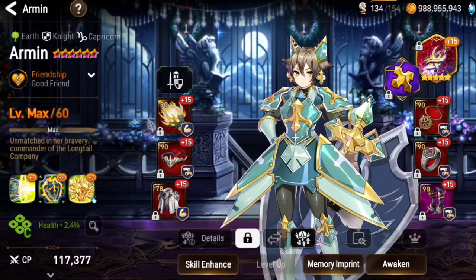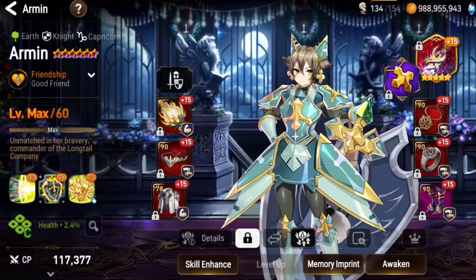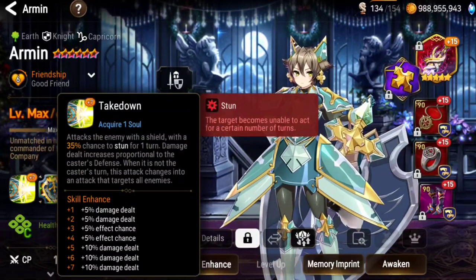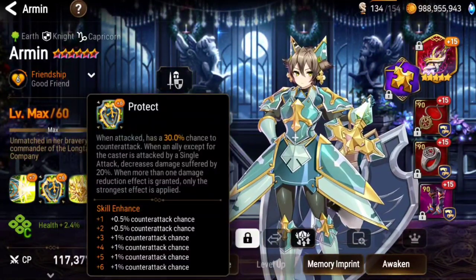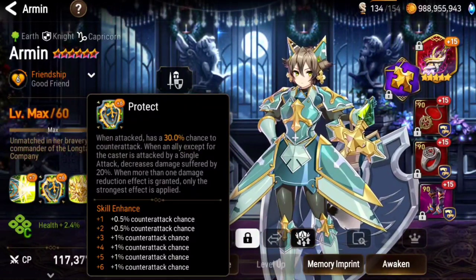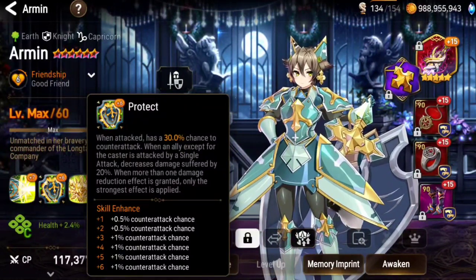I'm going to rely heavily on luck because Armin attacks everyone with her skill number 1 when it's not her turn. So what am I doing to increase that chance? Well, the skill 2 passive — you can increase the chance of the protect trigger from 25% to 30%. That is after skill up.